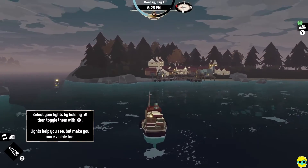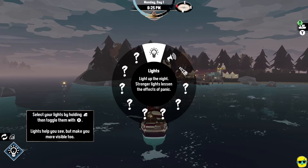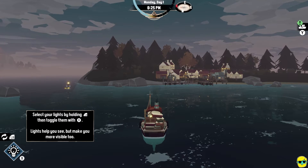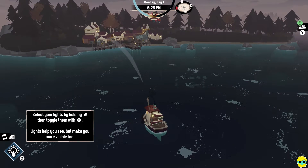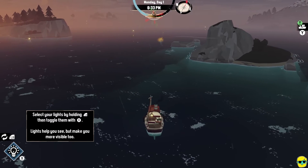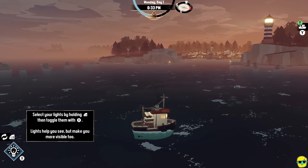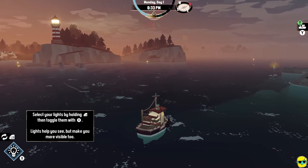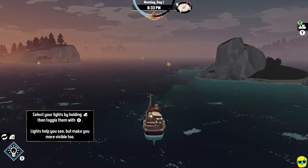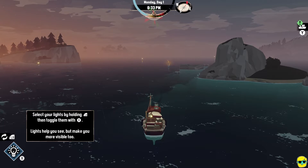Now it's time to be scared. Remember how I was explaining — select your lights by holding left bumper, then toggle it with X. When they're on, there will be a blue outline around the lights in the bottom left. Lights help you see, but make you more visible too — it does make you more visible to bad things in the night. What made us crash was not just negligence but was evil. This game gets real creepy at night — the mayor was not joking. You see the nighttime setting in. Underneath the time in the upper center, there's that radial with the blue — that's the time of day, and it's pulsing under the anchor. That is warning you — it's getting dark. You're in the black part of the wheel. And when it gets dark, bad things happen.